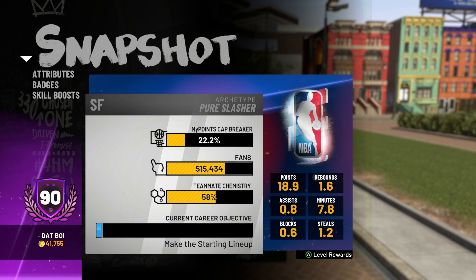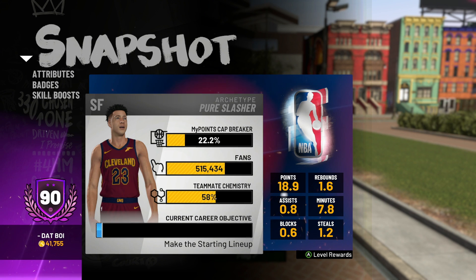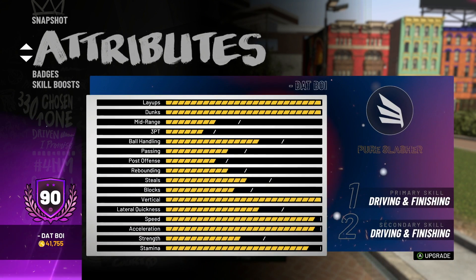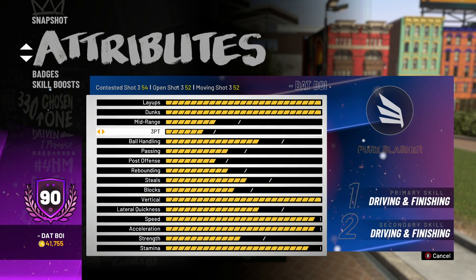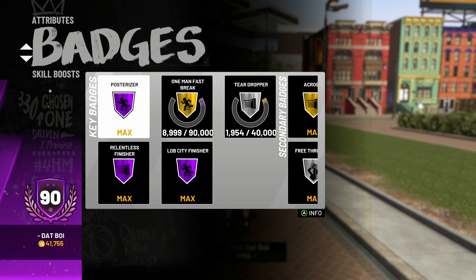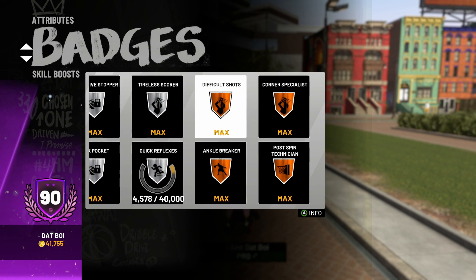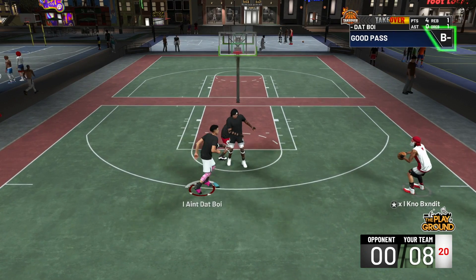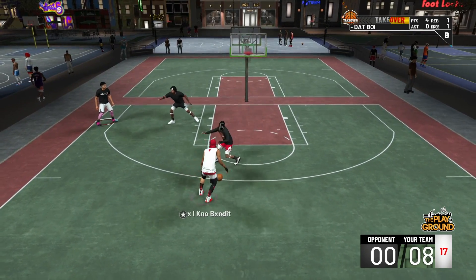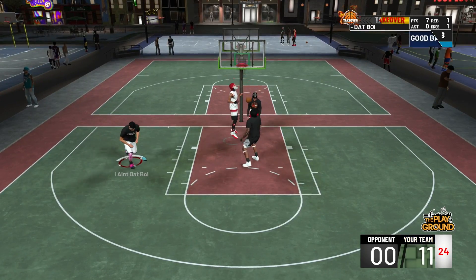As you see here, I'm a pure slasher, small forward, 6'10". Let's go down and look at the three-point rating just to confirm to you — it used to be a 48, but I got a recent upgrade and it went up by four. You see, open shot three is a 52. You see the badges. Obviously on a pure slasher or a pure lock, you don't get many shooting badges. But one badge you do get is corner specialist, which obviously helps you shooting from the corner. Usually if shooting from the corner, you're going to be shooting catch-and-shoot shots — everyone agrees about that.